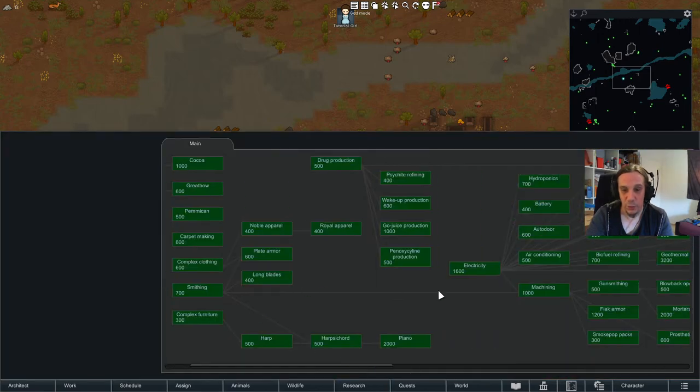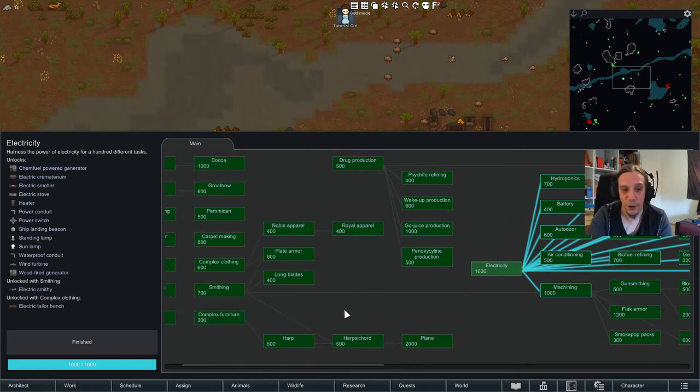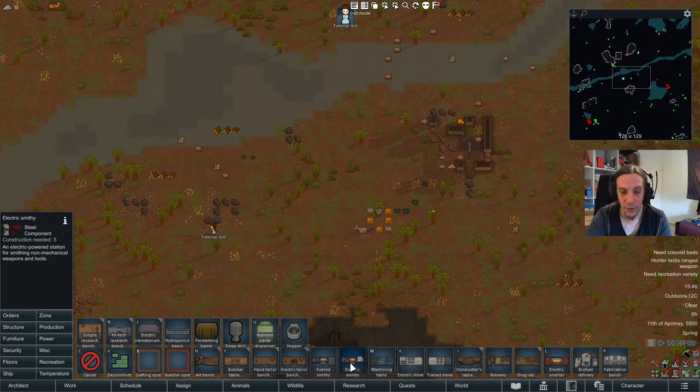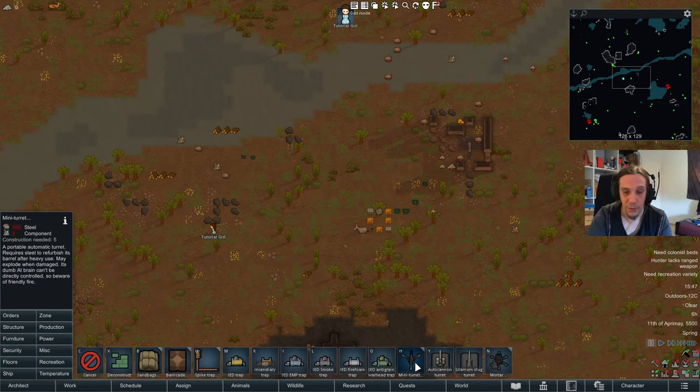To use electricity you will have to research the electricity technology first. If you're starting out with a tribal playthrough you won't have this technology to begin with. You unlock the chem fuel generator, the wood generator and the wind turbine to begin with, alongside a lot of other items you can use from there on. Electricity is necessary to power certain work benches like the smithy or the cooking stove, and also to power furniture like lamps and temperature regulators like coolers and heaters.